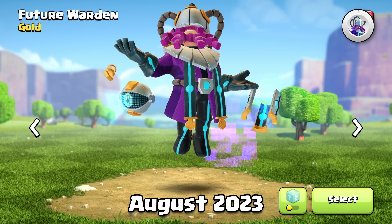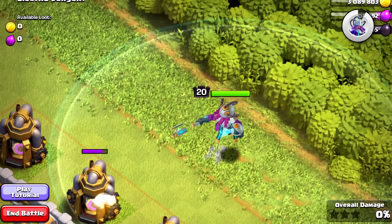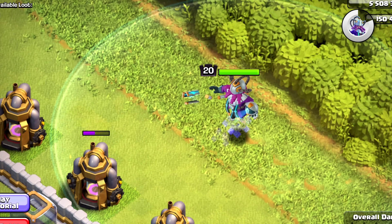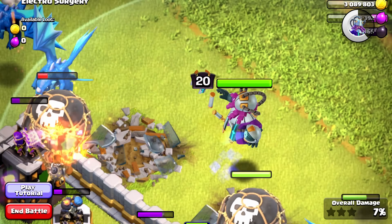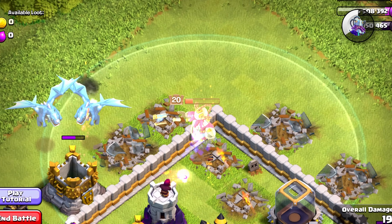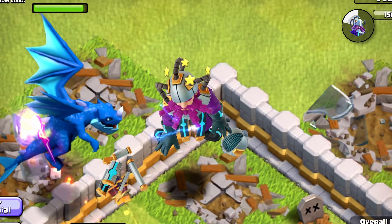I just pulled up the Future Warden, and I was surprised to see that this is a Gold Pass skin — it looks like it should be legendary. It just has so many visual effects, and the animations look incredible, and I think everything so far has been a custom sound effect. The design of this skin too is absolutely insane. They stuck with the purple design and added some silver and blue in there. I personally love the design — if you love the design too, this is absolutely worth it, especially for a Gold Pass skin.